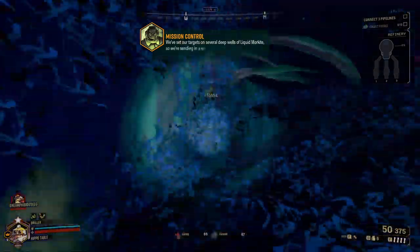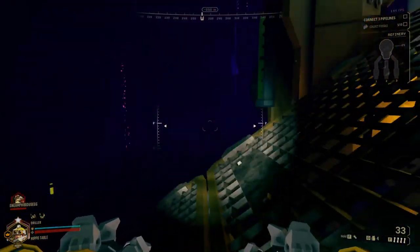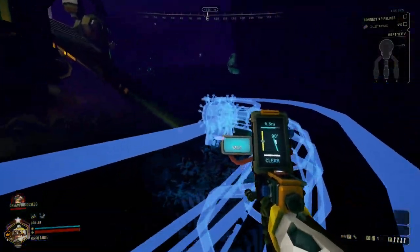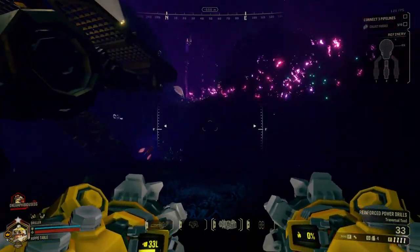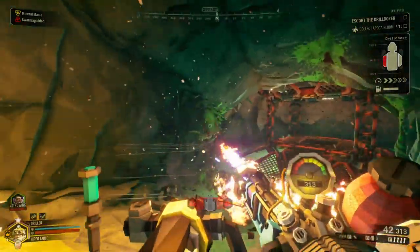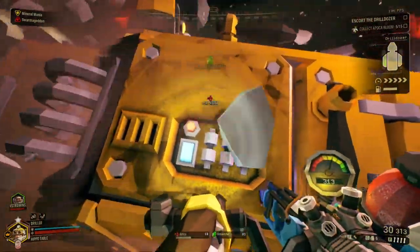The missions you'll be doing are: mining expeditions, where you need to collect a certain amount of morkite; egg hunts, where you collect alien eggs from within nests and fight off the swarms that come after you; on-site refining, where you set up a liquid morkite refinery and use pumps to collect it; salvage operations, where you need to find and repair lost mini-mules; point extraction, which is pretty much the same as mining expeditions except you collect big gems; escort duty missions involving defending the drill dozer, also known as Loretta, as it drills through caverns; elimination missions, where you find big bug eggs, crack them open and kill whatever crawls out; and finally, industrial sabotage missions, where you hack into a rival company's systems to steal information.